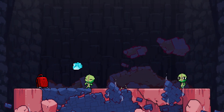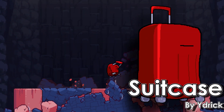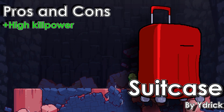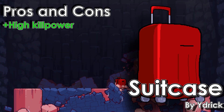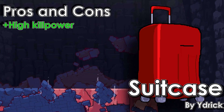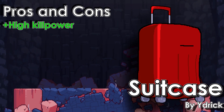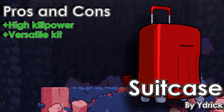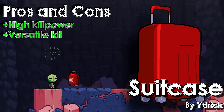Welcome back once again to Rival Rundown! This time we're taking a look at the Encased Enigma Suitcase! One thing you'll immediately notice upon picking up Suitcase is that this character hits hard, getting reliable kills much earlier than you'd expect. Suitcase's already versatile kit will get even better over the course of the match, with permanent upgrades thrown into the mix.